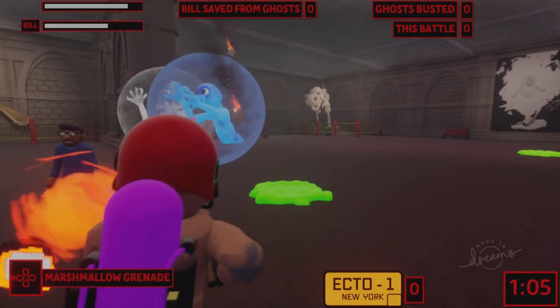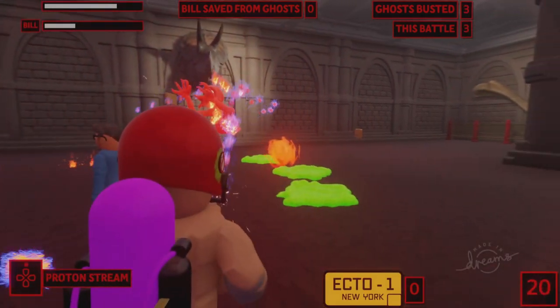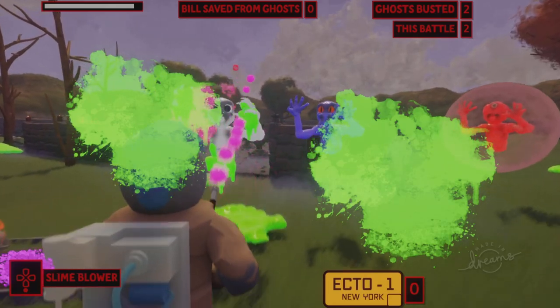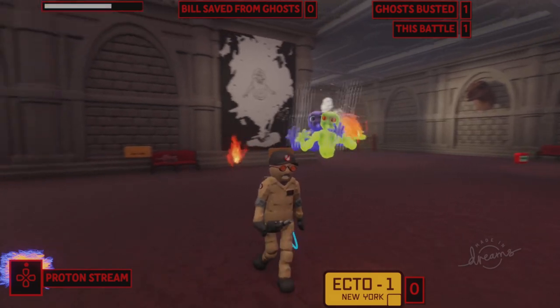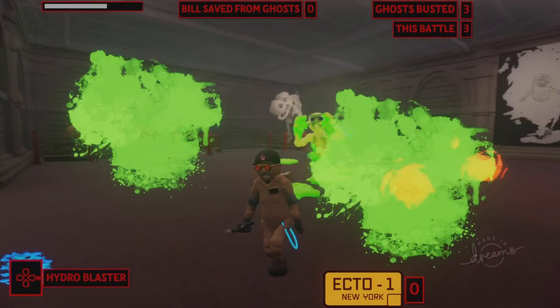Use classic weapons to fight ghosts, like the Proton Stream and the Slime Blower, as well as new weapons like the Hydro Blaster and the Stay Puft Marshmallow Grenade to really bust some heads — in a spiritual sense, of course.